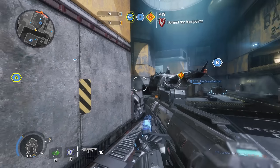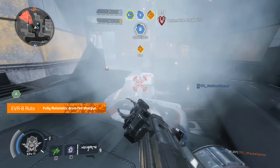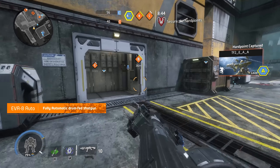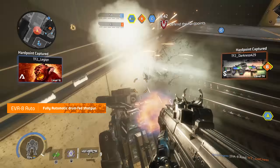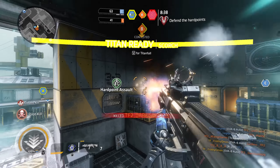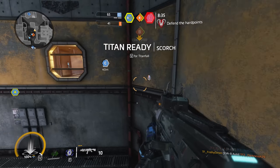First up we have the EVA-8 Auto. This is technically a fully automatic shotgun, but its fire rate is closer to what you might expect for a semi-auto weapon. The EVA is magazine fed, so no keeping it topped off with a few rounds at a time. You either commit to the reload or you don't.